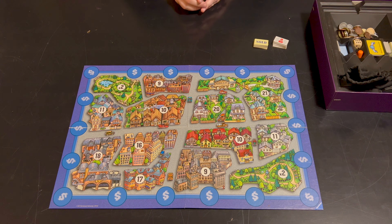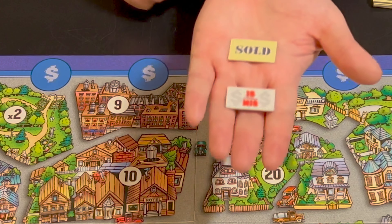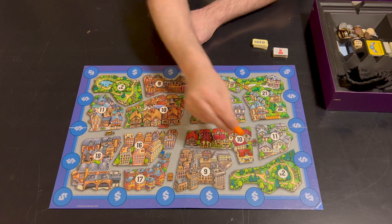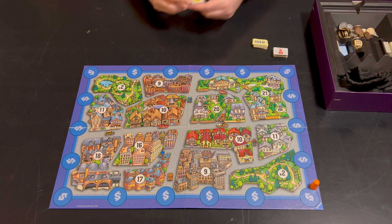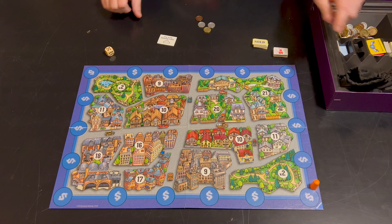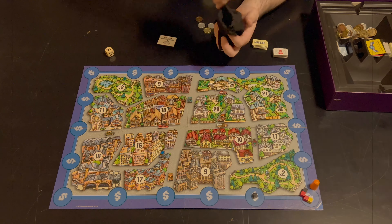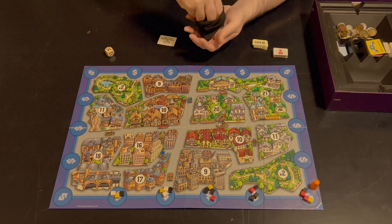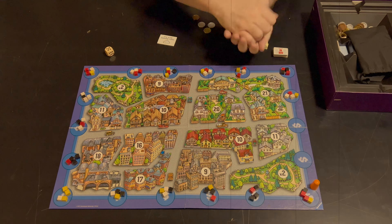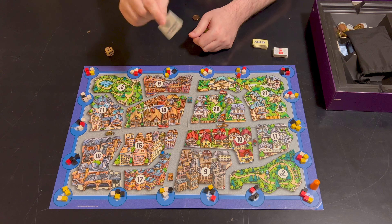To set up the game, place the board on the table between the players. Keep the loan markers — they show 10 million — as well as sold markers nearby. Take the pawn and place it on any of the spaces around the board; I usually start it next to the Ravensburger logo. Each player gets one marker showing their player color, as well as 10 money. In this bag are 18 cubes of each of the four colors. Mix them up and draw four at a time and place on every space around the board. If you get all four cubes the same color, put them back in the bag and draw again — there should be at least two colors in every space. And you're ready to begin.